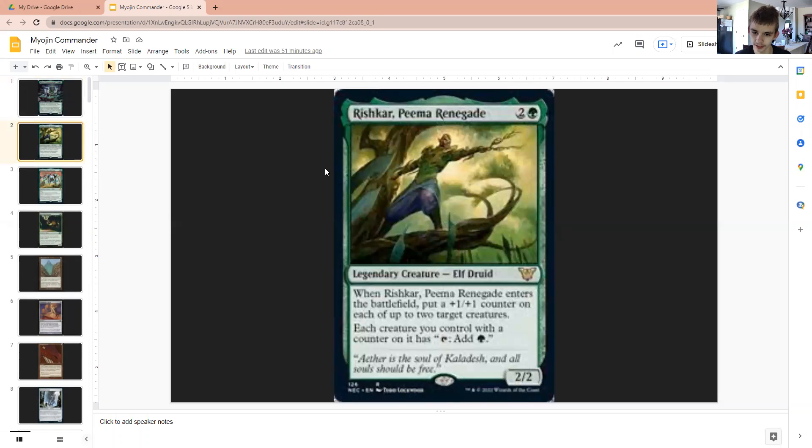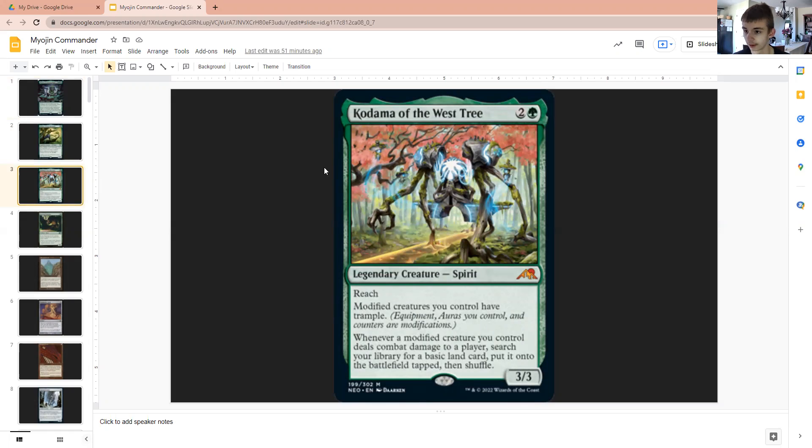Starting with Rishar, Pima Renegade. Due to our commander being able to distribute a lot of counters onto our creatures, we could suddenly find ourselves with a lot of green mana available if we tap those creatures since they have counters. We also have the West Tree because our modified creatures — our creatures are going to be modified due to the counters — so they will have Trample, and they'll allow us to ramp even more.